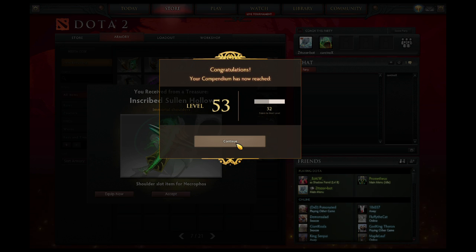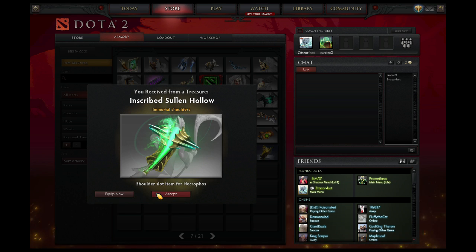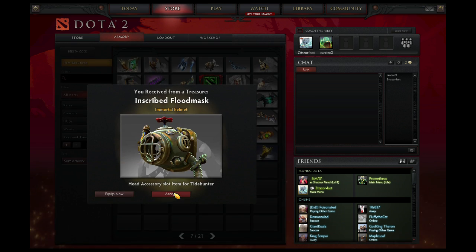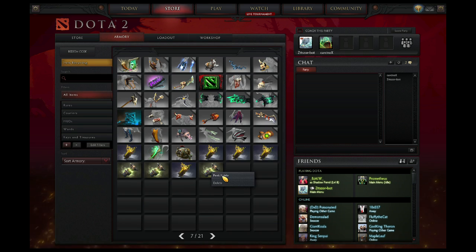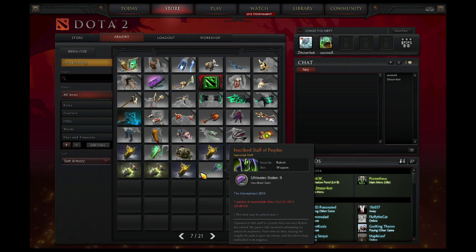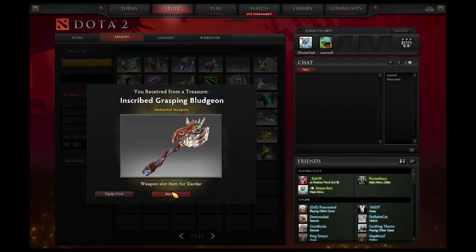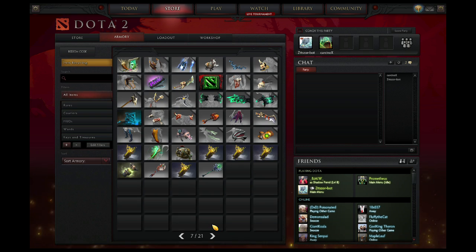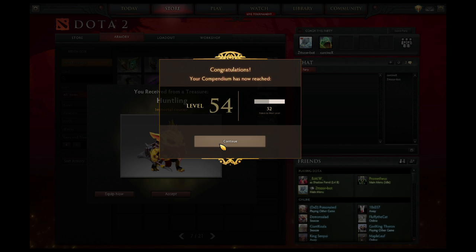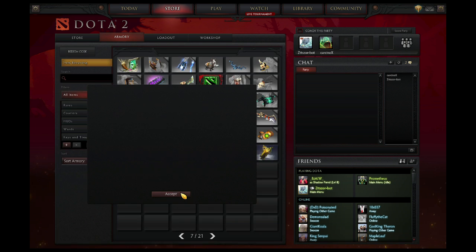They also increase your compendium levels by the way, first time you open them. Necrophos shoulders — very nice. Tidehunter, okay. Rubick — no, nothing, dang it. Slardar, and last but not least OD, come on... oh, I got the huntling courier! I'm definitely equipping that.